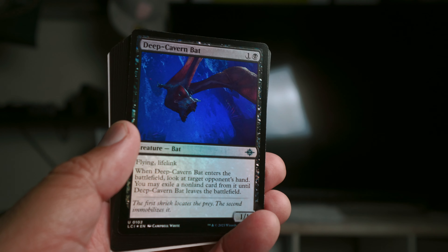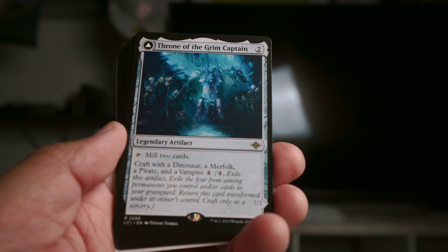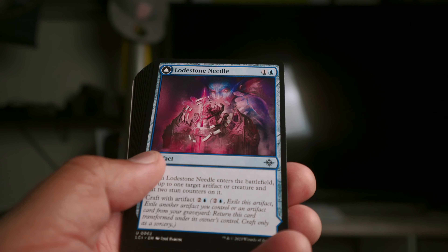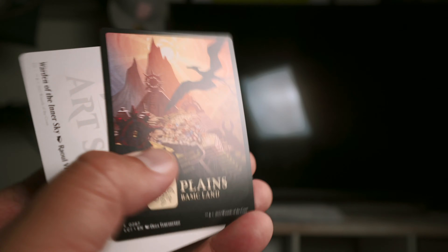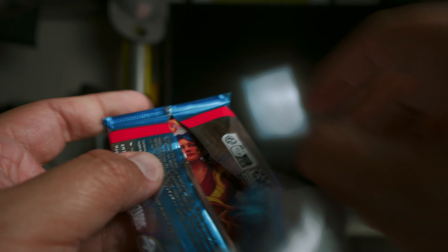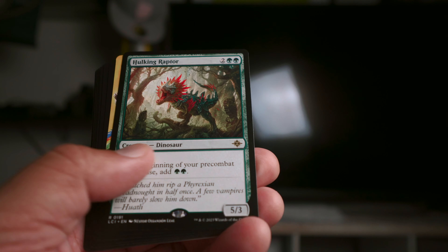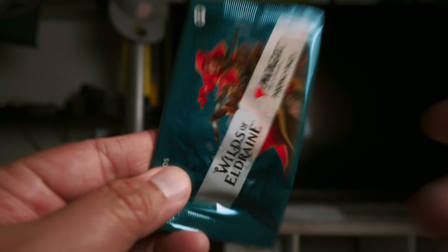First pack: we got the Deep Cavern Bat — an absolute all-star in my sealed today. Throne of the Grim Captain — somebody pulled this and said they made it work in their games, props to them. The rest are just uncommons and commons, plus the planar land card and the art card. Pack two: a dinosaur token, cool Saw Blades foil, Hulking Raptor rare, Scytheclam Raptor uncommon, and the rest just commons.